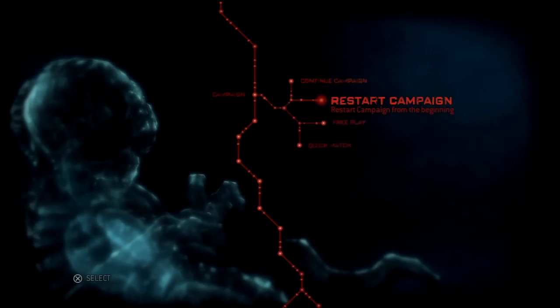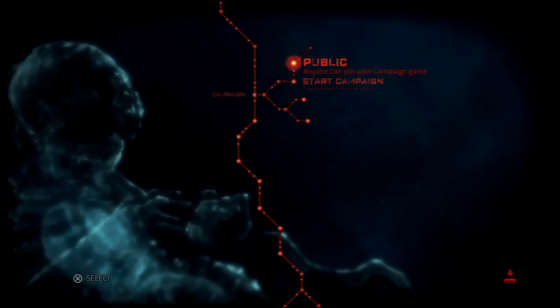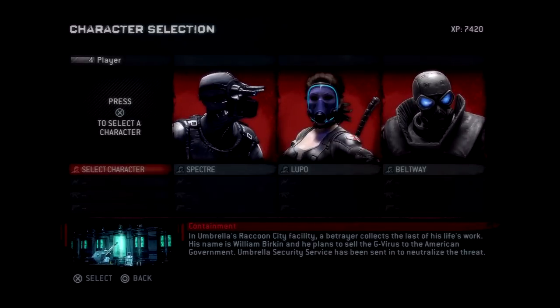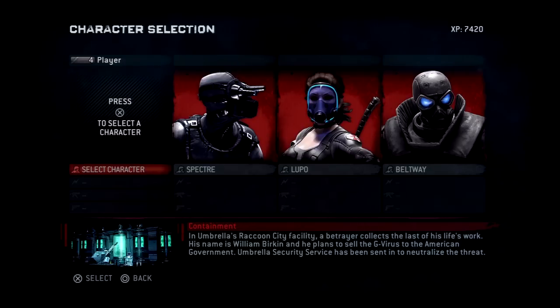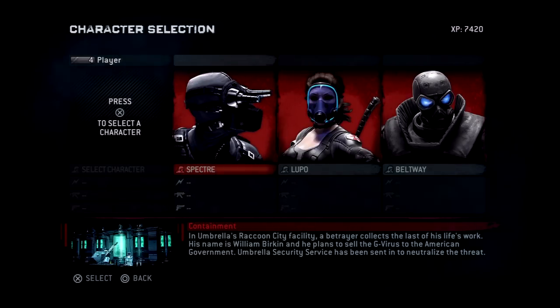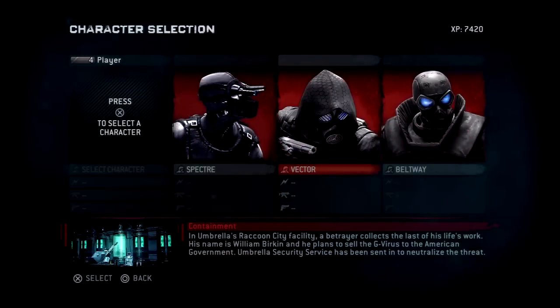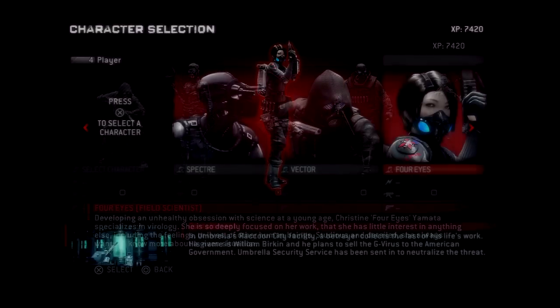Alright, so it's going to restart the campaign — start new campaign, there we go. We're gonna do offline because apparently you can play this in multiplayer too, so this is a pretty cool feature. I've already looked through a lot of this. You can actually pick your character, and you can also pick your squad mate if you play alone. So I can get rid of her, switch her out with him, switch him out with her.